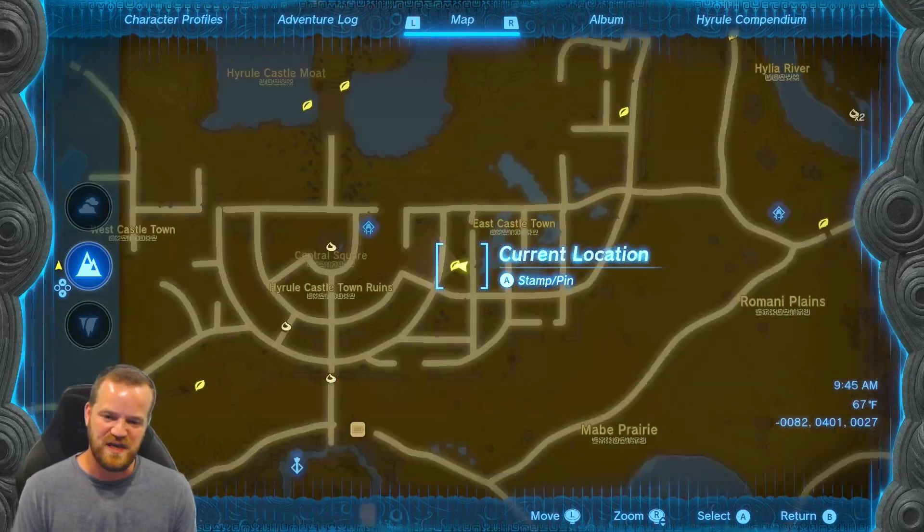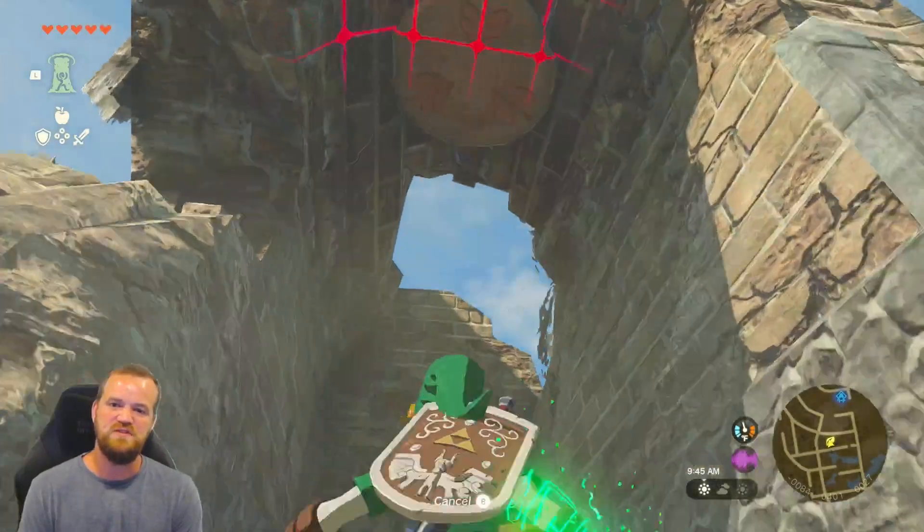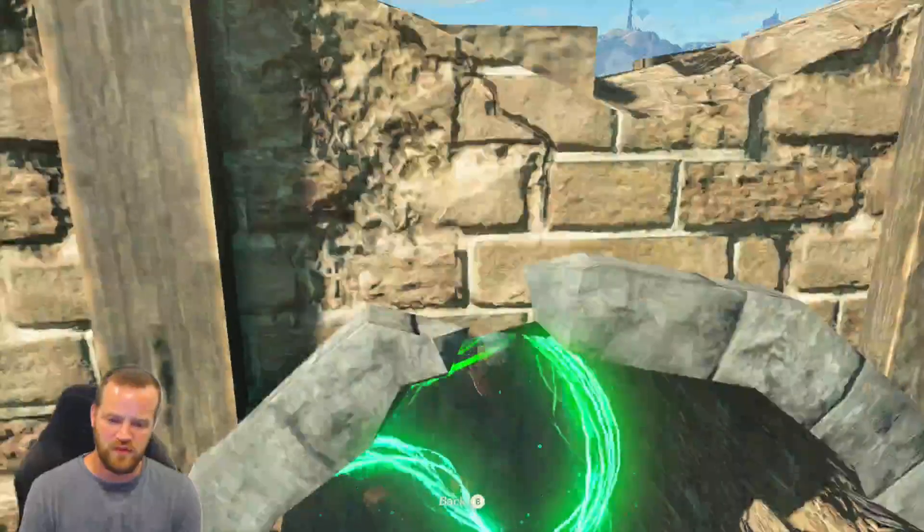Korok number four is on the east side of Hyrule Castle Town Ruins. This one you need to use Ascension to go through the Korok stump.